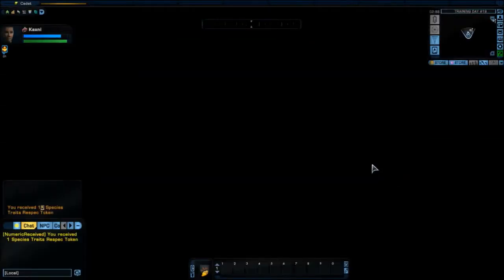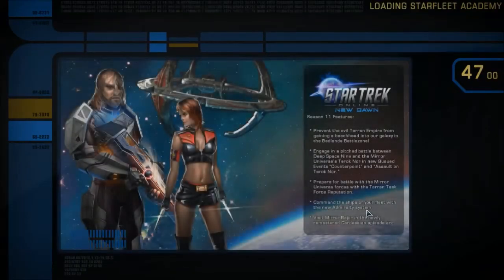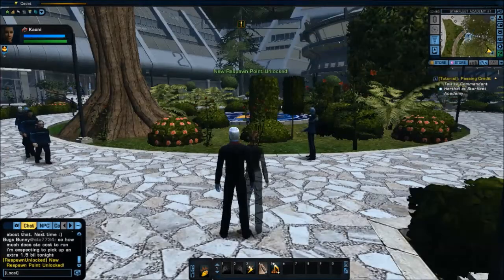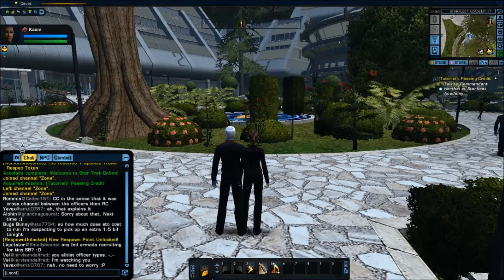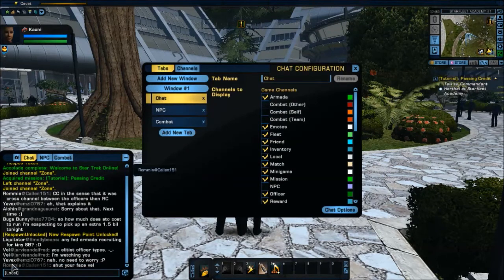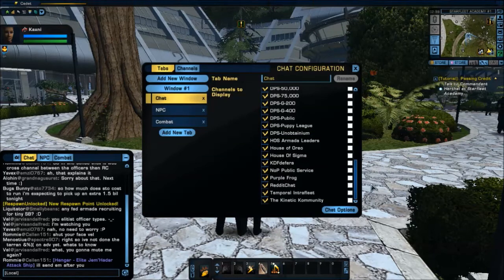Let it load — I'd like to skip the tutorial. It's going to load me into Starfleet Academy. You'll notice the chat here is not pretty — most of it is white. It doesn't tell me channel names, it doesn't tell me the times, it doesn't show what channel messages are coming from, and all of my private channels appear in white.